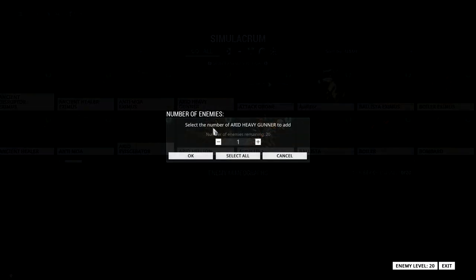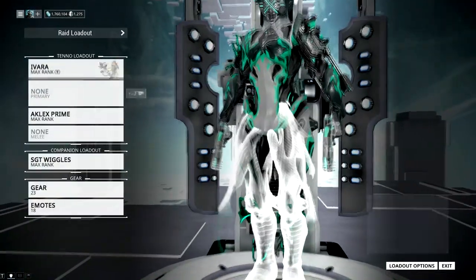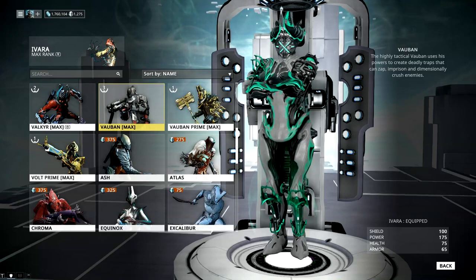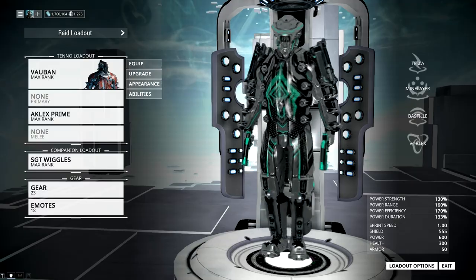So let's see what this can do. Let's spawn in some of these guys — actually, let's not spawn them yet, I need a Vauban. My good ol' Vauban, I love the guy. Looking dank while the textures are loading.